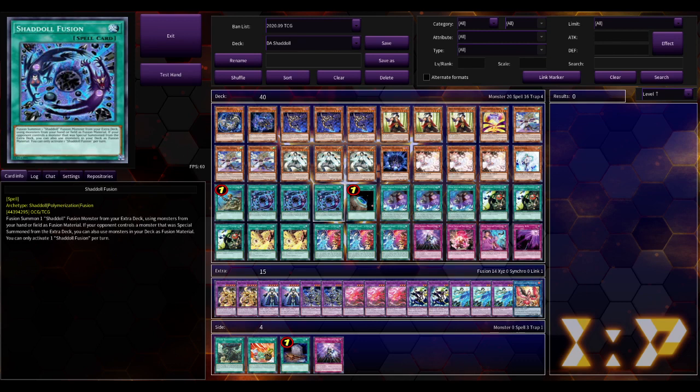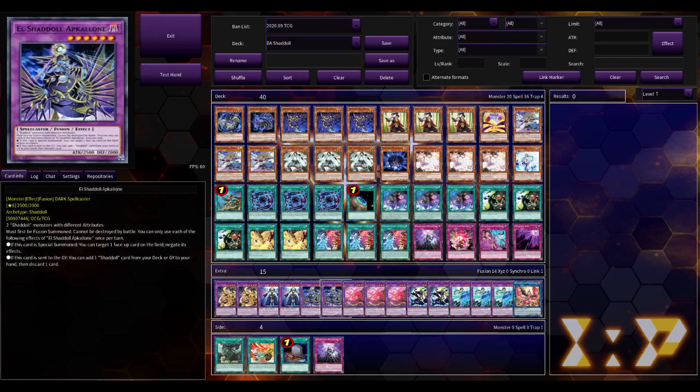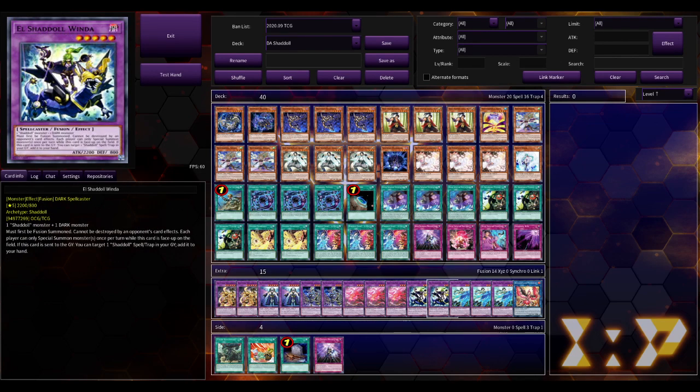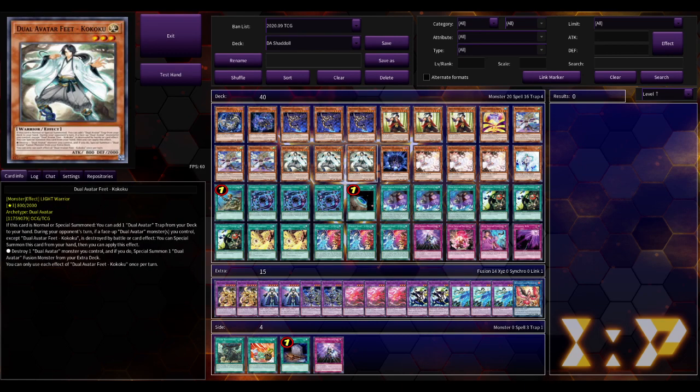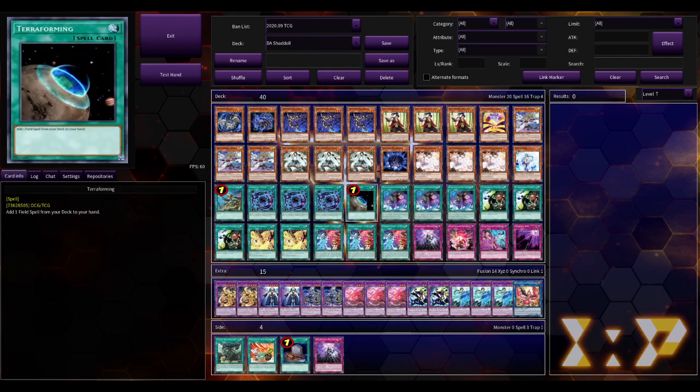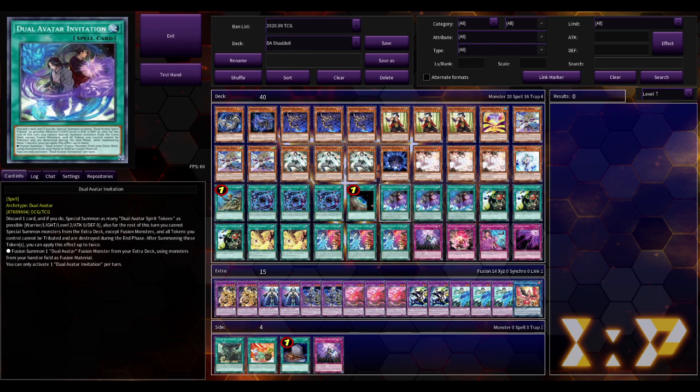Triple Wash It All Fusion, because going second is really strong. Going first, you could technically hope to get a winder on board if you want to. Terraforming for the field spell, which lets you search your Dual Avatar cards. Triple Dual Avatar Invitation, because this card discards but it doesn't discard for cost, so it triggers the Shaddoll effects. That's the only reason why I made this whole combination of two archetypes that don't really complement each other - because this card discards and it's not for cost, so you can trigger your Shaddoll effects.